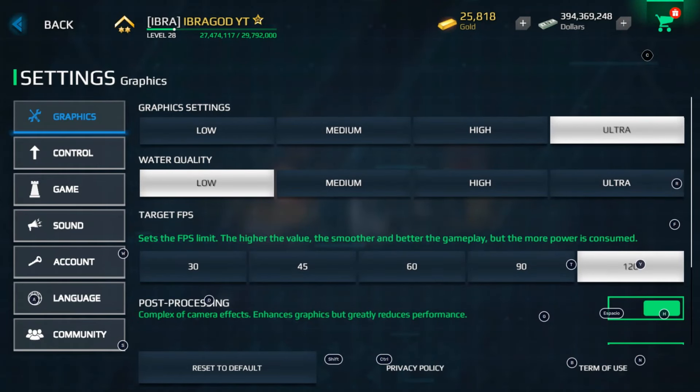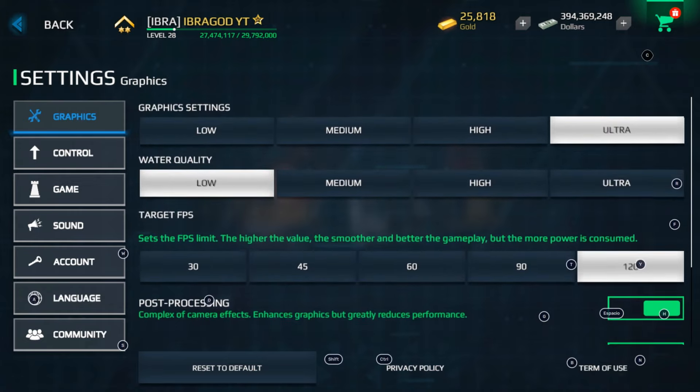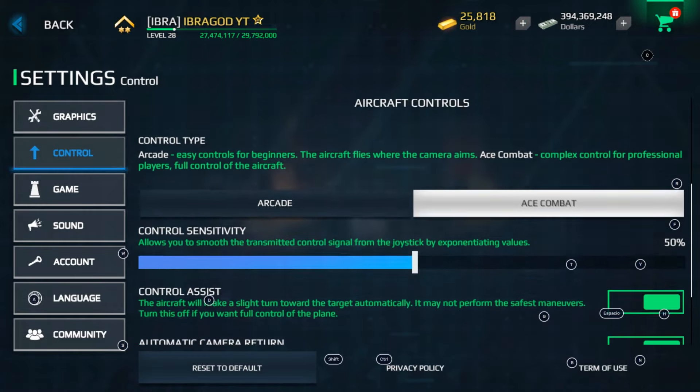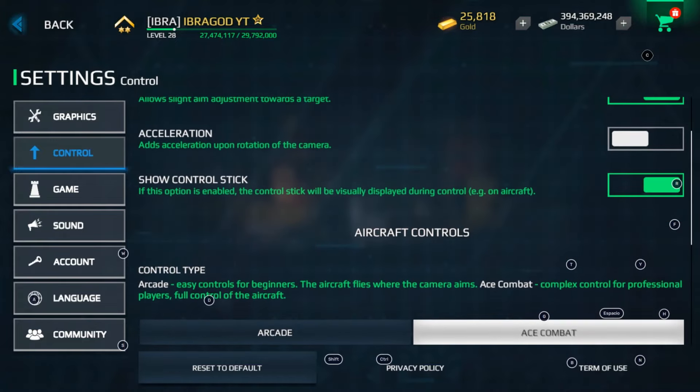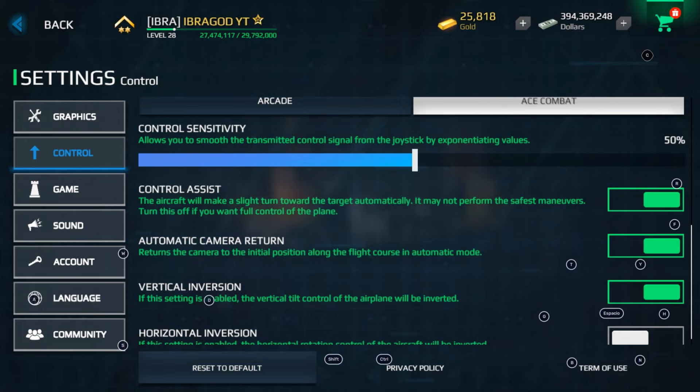About settings — it depends on your device. I'm playing on my gaming PC right now. I use graphics quality on ultra, water quality on low, and FPS at 120. I have post processing and dynamic light sources turned on. For controls, you can change the control type for aircraft carriers and flying. If you pick Ace Combat, it will be a more professional and realistic way to fly jets. With Aircade, you will have a control assist.